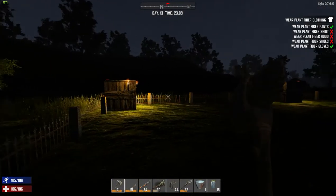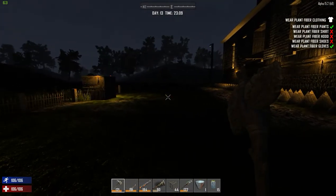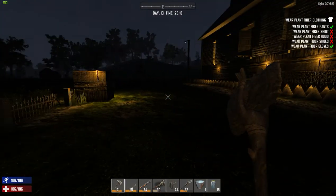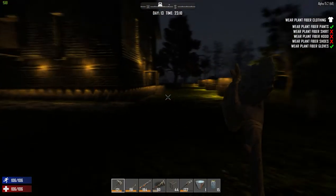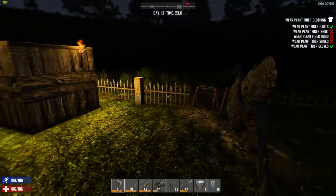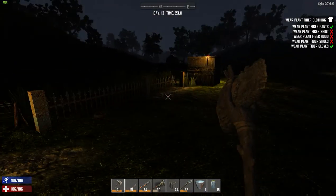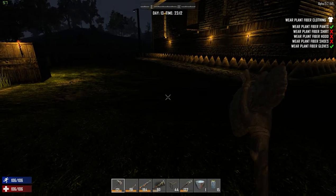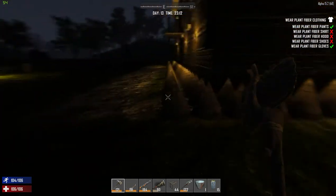I've shored up this little fence as well around the church. Now it doesn't really stop the zombies at all — they can get over it. But I've noticed that pigs and stags actually get stuck on it. So I've filled in the gaps so that if any of them stray this way and I put an arrow into them, when they run away they get stuck on the fence, making them quite easy to catch.